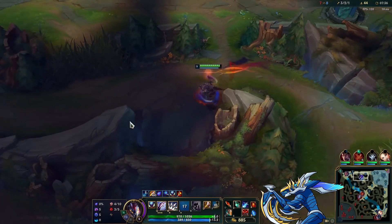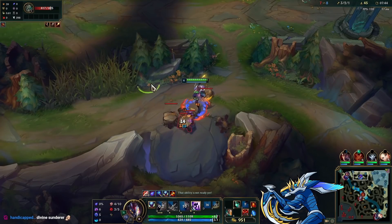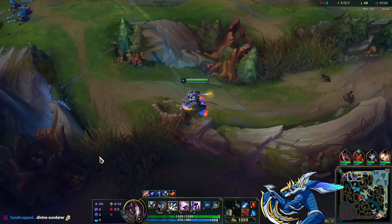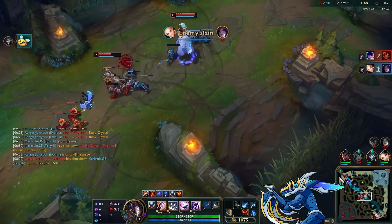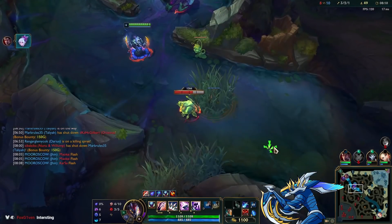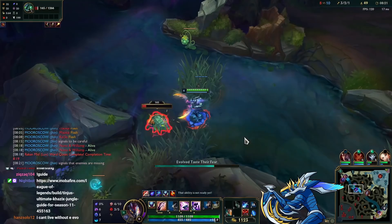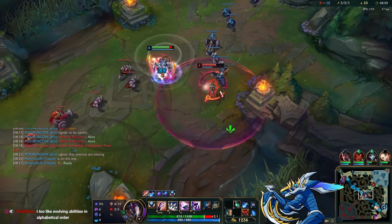I did a gameplay on Divine Sunderer at a lower level and I'm revisiting it here — man, I'm so impressed. Even with the build path where you don't get much AD or lethality early, the Sheen alone with the Phage doesn't feel unbearable. That said, I'm picking this into a suitable comp — it's probably not great against hard-damage bruisers like Darius or Sylas, but against scaling bruisers like Jax it feels fantastic.